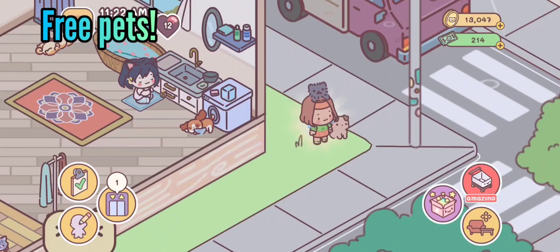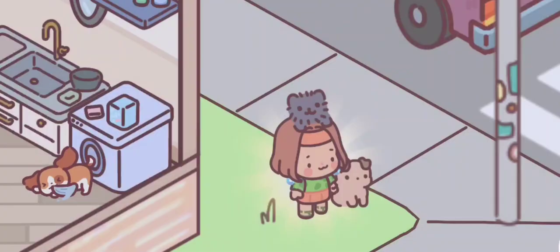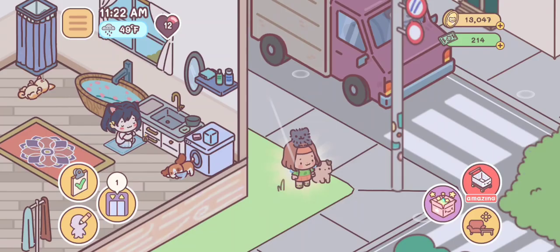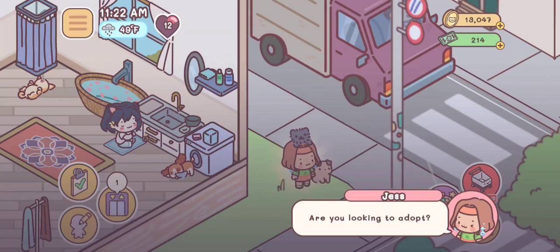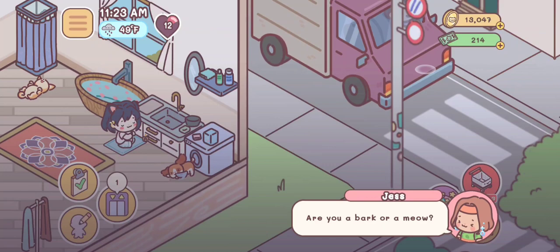If you're really new to the game, you might not have known you can get free pets. As you can see, I have a ton of pets, and when this person shows up outside of your house, you can get a free pet from them. All you have to do is tap on them — they'll ask 'Are you looking to adopt?' and then you either say yes or no. If you say yes, you do have to watch an ad, but it's not a big deal because the pet is free.